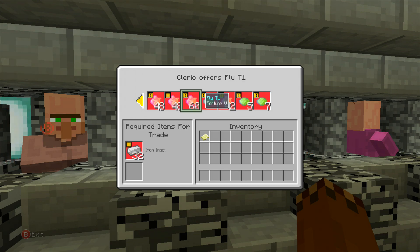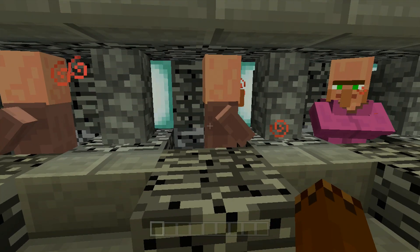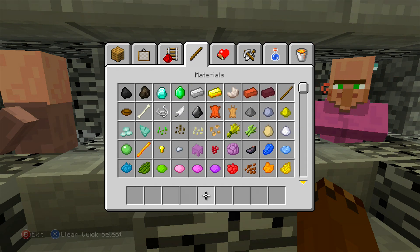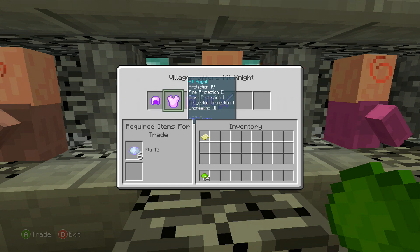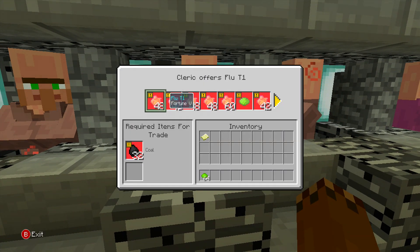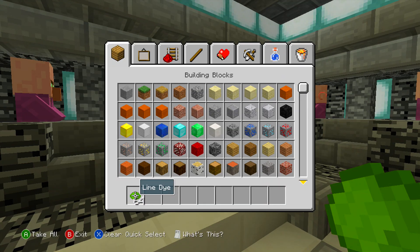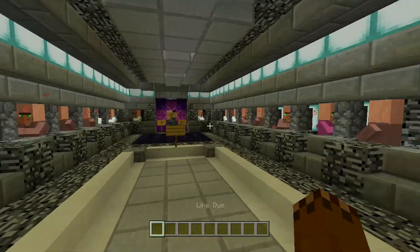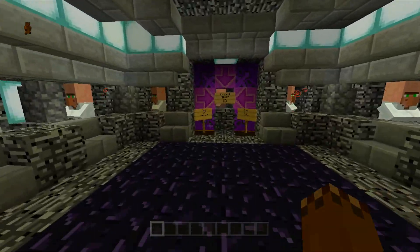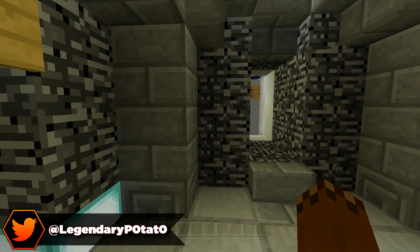It looks like there are currencies for gold too, but I don't even think it actually checks for the name. I think you can actually take advantage of this — you can just get a bunch of cactus and buy a ton of stuff. So if you wanted to cheat the system I guess you technically could, but if you want to play it legit, there's your currency. It's pretty cool.